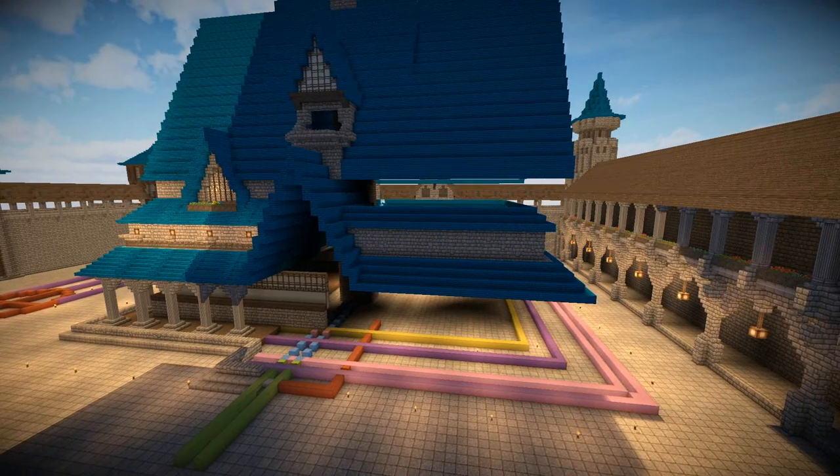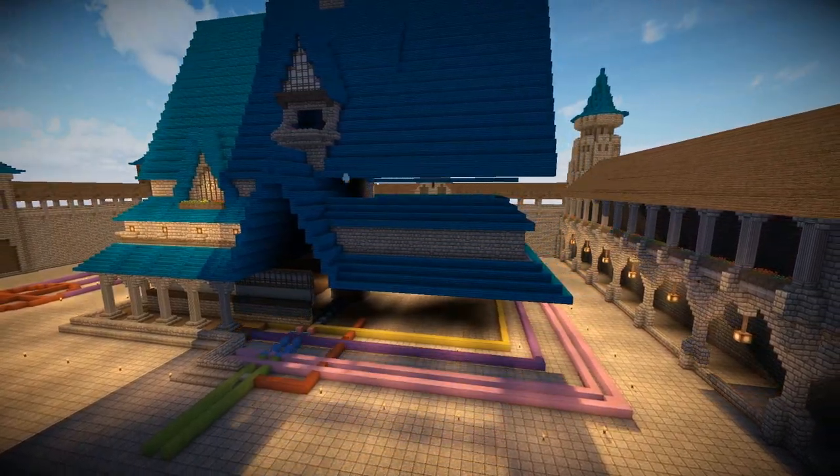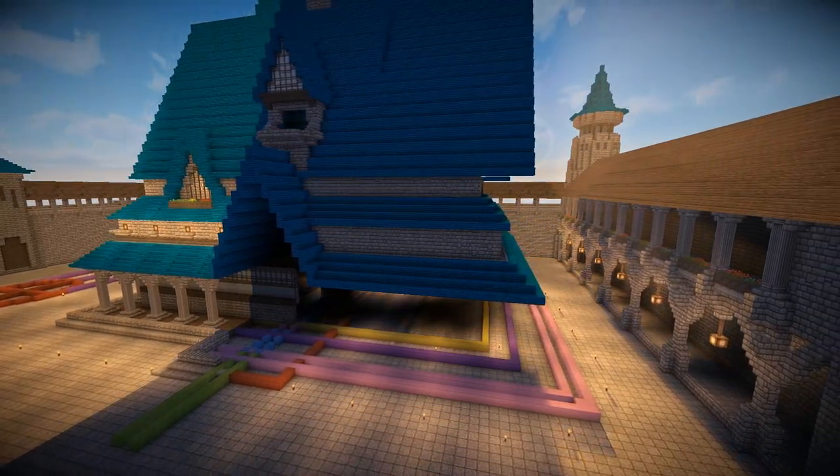But to get to a place where I could put those windows in, I had to first put down the blue bricks for the first and second levels of the lower roof. Then with those in place,